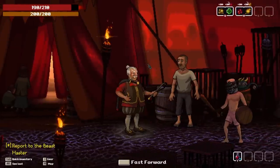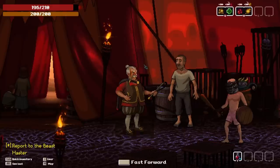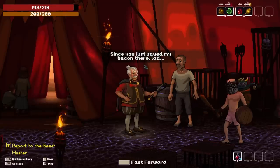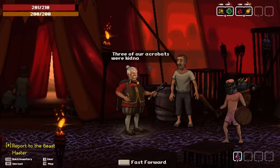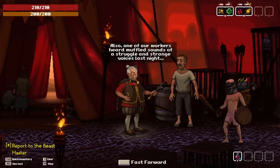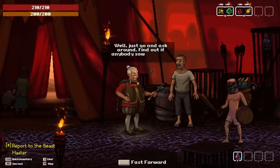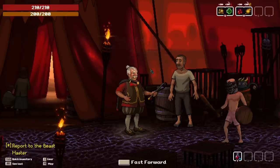Hey buddy, I solved your problem. Good job, lad. So what's my reward? Find something to pay you with later. What? Come on, I just did all that for you. Help with something else? Well, sure — three of the acrobats were kidnapped. Why would they run away? One of our workers heard muffled sounds of struggle and strange voices. Yeah, that sounds like a kidnapping. Just go and ask around to find out if anybody saw anything.